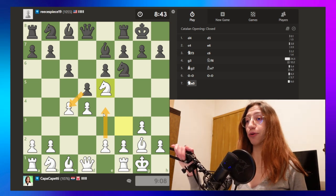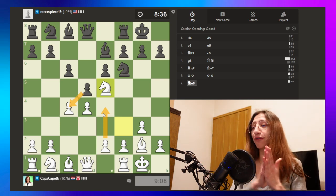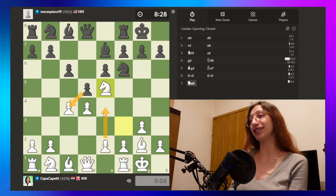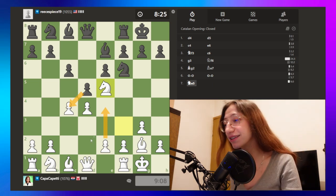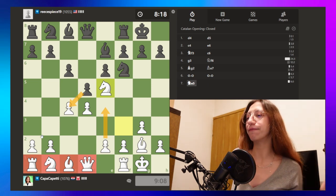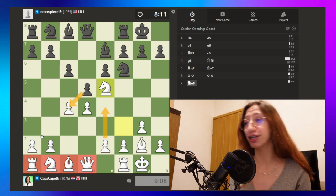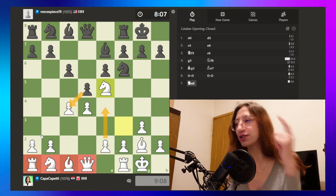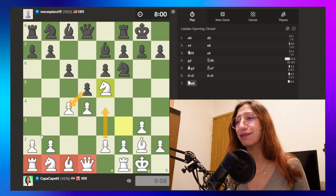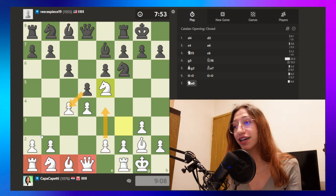My opponent is taking so much time to think about what to do after this knight move. This is insane — just one knight move, and I haven't developed a single piece on the left side yet, but I'm already castled. Maybe we should have played opposite-side castling so we could push all of the pawns on his side, but this is also playable.